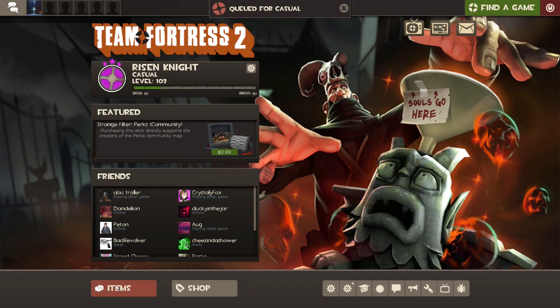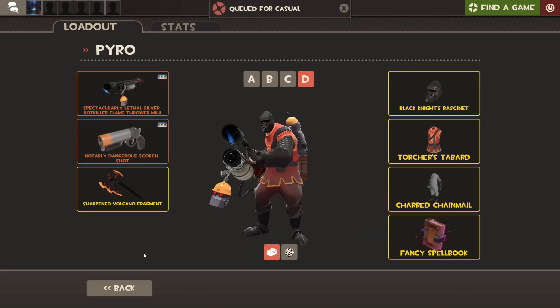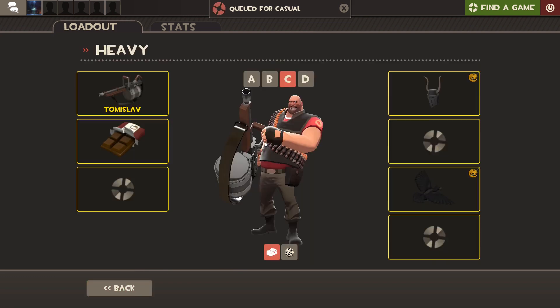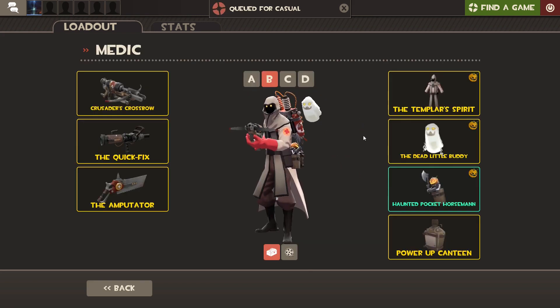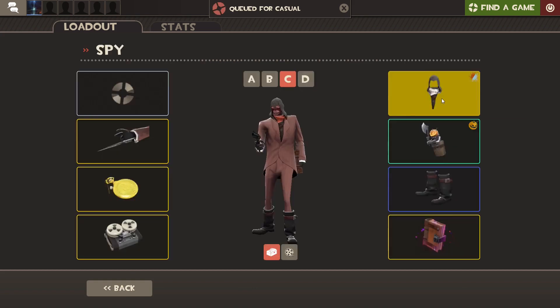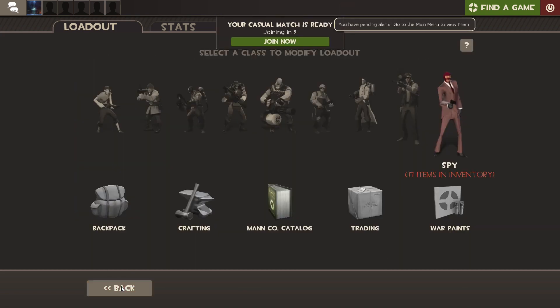Also, really quick — I've set all my Halloween slash Scream Fortress outfits. I've got one for the Scout, one for the Soldier, one for the Pyro, one for the Demoman, one for the Heavy, the Engineer, the Medic, the Sniper, and then for the Spy. So yeah, I plan on using all of them.